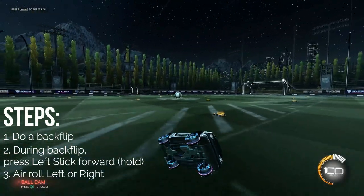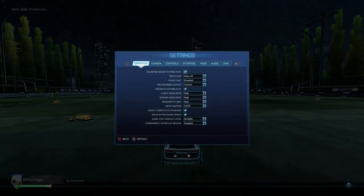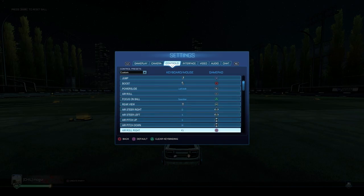It should look like this. As a really quick tip, the easiest way to perform a half flip is by rebinding one of the buttons on your controller to air roll left or right — just pick one of them.